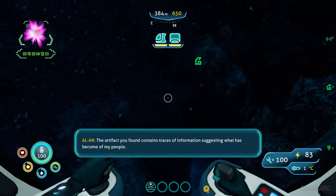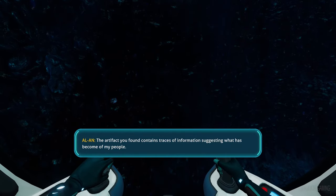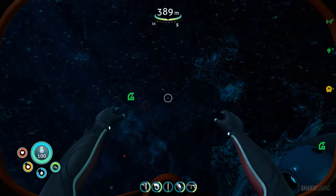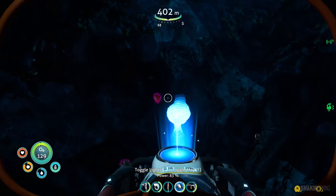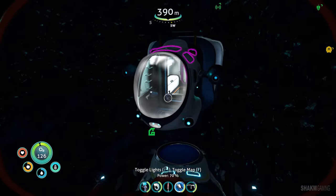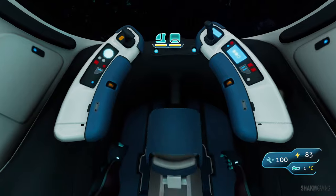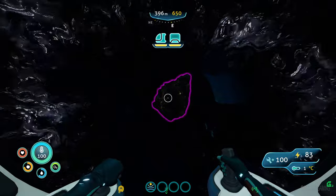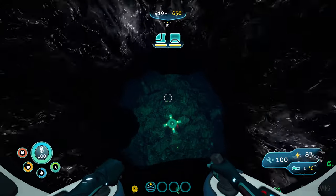I'm fine, I do not mind easy. Diamonds and rubies — boys, we gotta be here for a while! The artifact contains traces of information suggesting what has become of the architect's people. Alright, Mr. Architect, I hear you loud and clear. Let me quickly gather some materials — so many rubies, are you kidding me? I think I've gathered enough. Let's go check out the architect artifact and see what that's all about. What is this deposit?